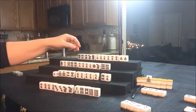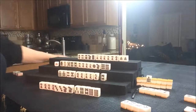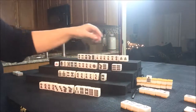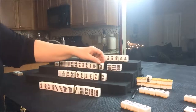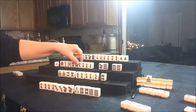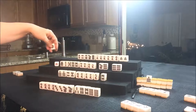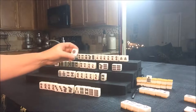South drew a 9 Crack. Let's get rid of the 3 Crack for them and draw for West. They drew a 9 Dot — okay, there's a pair. Well really there's a Pung potential, but we're trying to get them to Pinfu. So this is a potential Chi. Let's get rid of the 1 Dot — all these others are potential Chis, and they do have a pair here too. They may not be able to use all of those. Let's go ahead and discard the 1 Dot for West and draw for North.